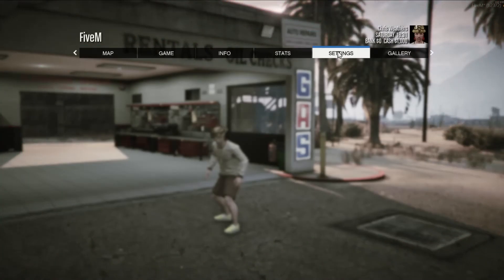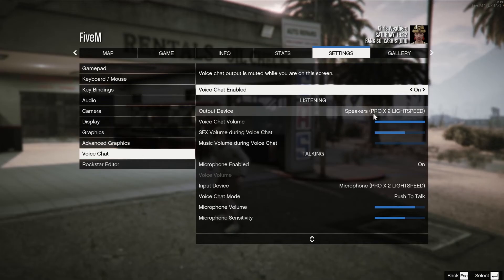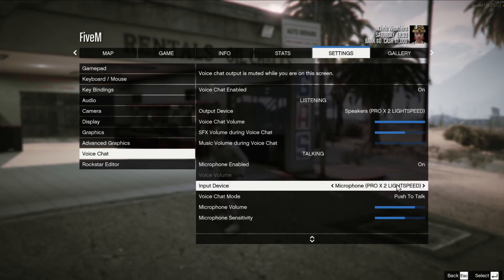So we come back into FiveM, we can re-evaluate that and go to voice chat. Make sure you're using the right input device — make sure it's your microphone. Make sure it's not like a video camera or a monitor, because sometimes those will appear in there. Make sure it's your actual microphone, either on your headset or standalone.